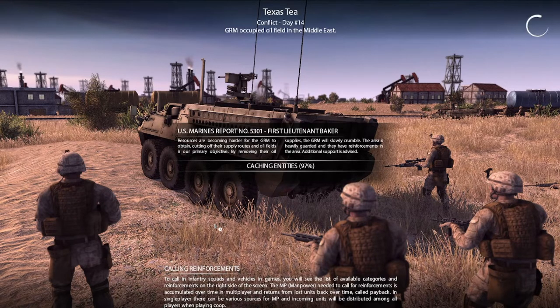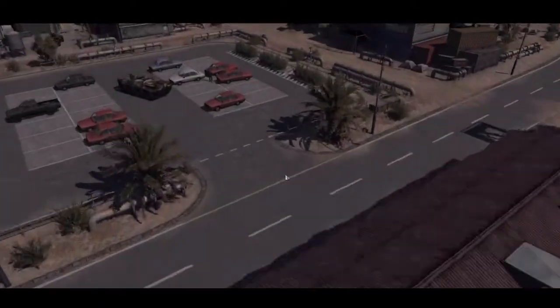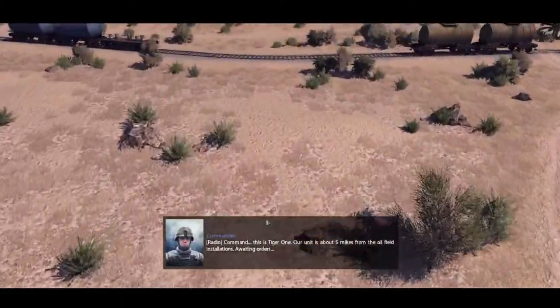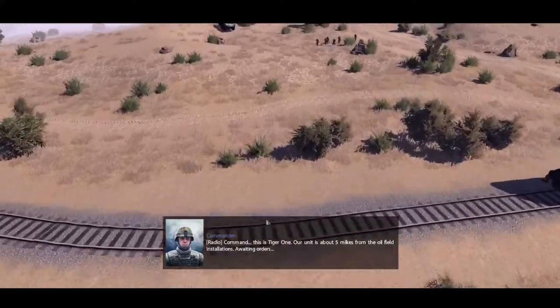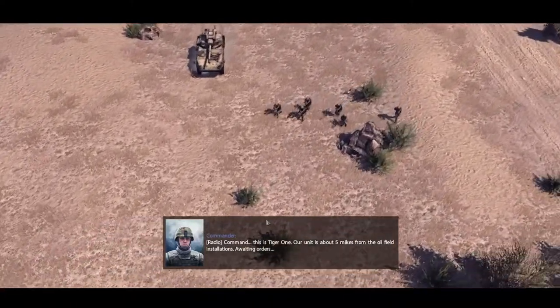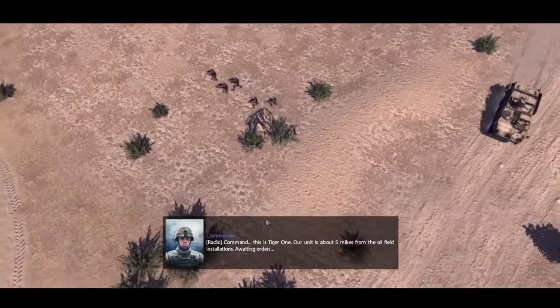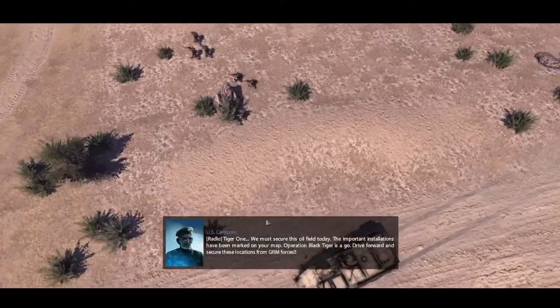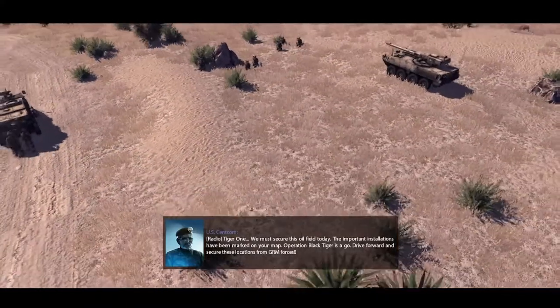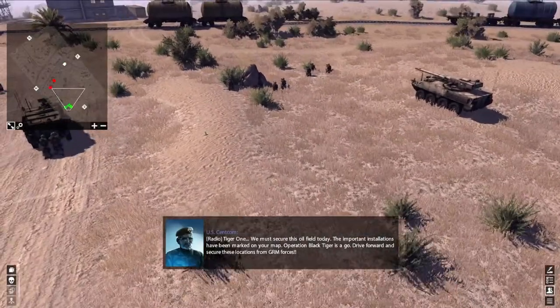Let's get to it. Come on troopers. Here we go. Command, this is Tiger 1. Our unit is about 5 mikes from the oilfield installations. Awaiting orders. So I take it that's the tank we've selected. And like I've said in multiple videos, each one of these loads up differently.